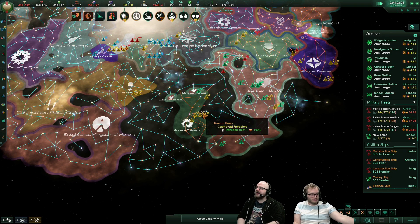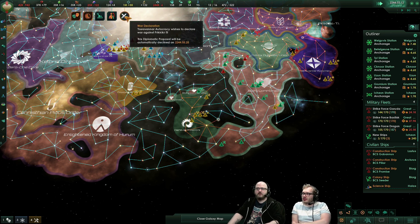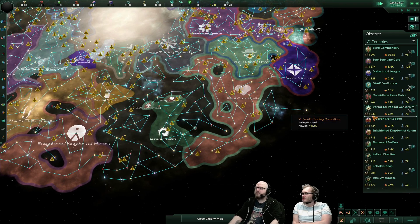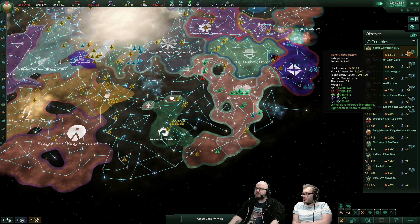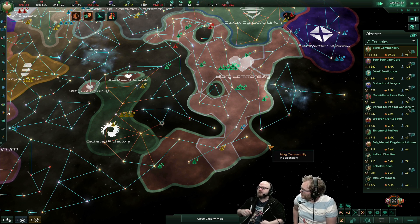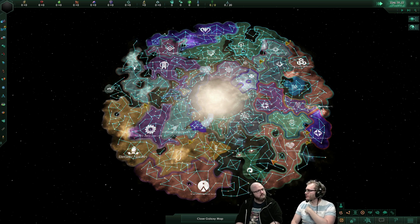After conquering or integrating another empire, what happens to their relics? Right now they're gone, but like we talked about in a previous dev diary, we were thinking about doing something like maybe they can appear in a black market — like an event where some sort of black market trader offers you to buy them. We're also going to be looking into seeing if we want to add the possibility to declare war for relics. For ruined megastructures, we were thinking of adding a slight research bonus from having them until you unlock mega engineering, then the bonus goes away.